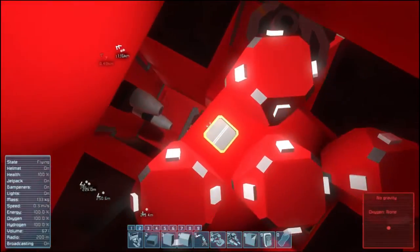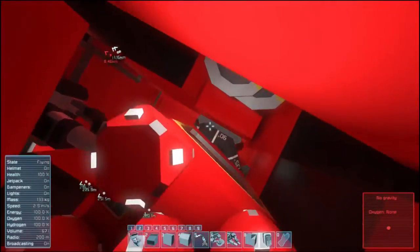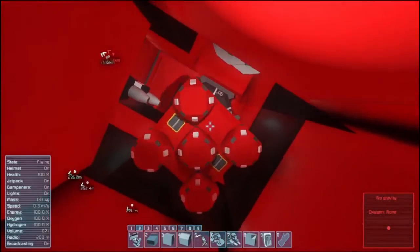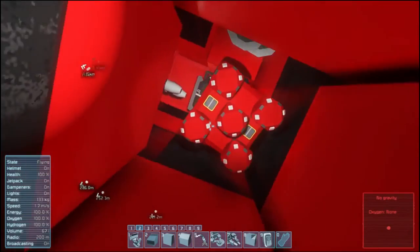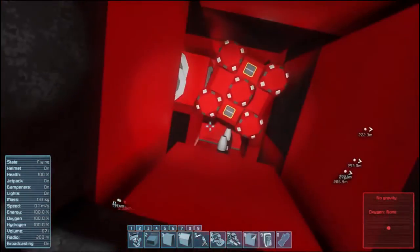They're connected only via the conveyor block. And then this thing goes up — the piston pushes up, decoys get launched. Also it's mounted on rotors; the rotor is spinning, doing a little bit of jitter — a little bit of randomness in the decoy launch.